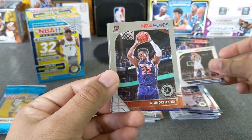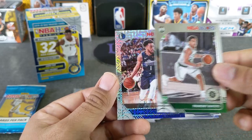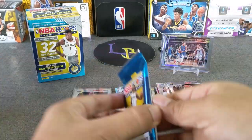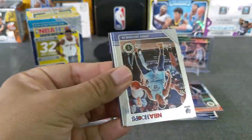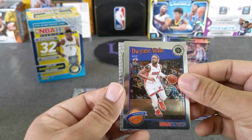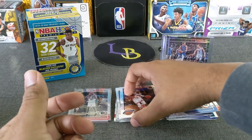Jordan — DeAndre Ayton. Got another Tremont Waters — he's following me. Got a Maverick — not the Maverick we're looking for. It's a Courtney Lee mojo. These mojos are really nice. I want to say it's two mojos per blaster if I'm not mistaken. Looks like we just got an insert in this one — Triple J, Nerlens Noel, another Dwyane Wade tribute, and a Joker backstage pass. Need one of these to go to backstage.